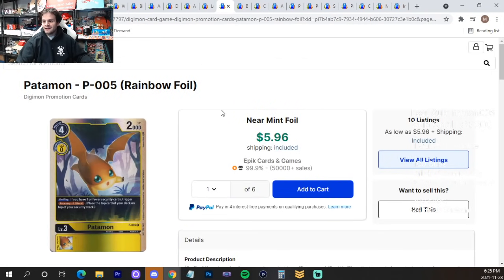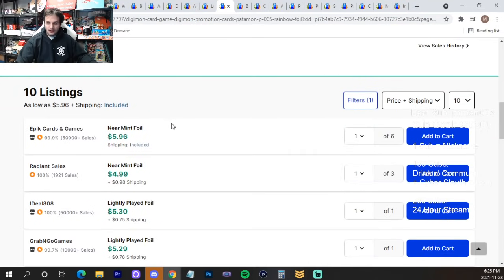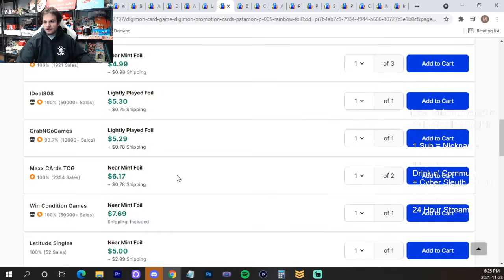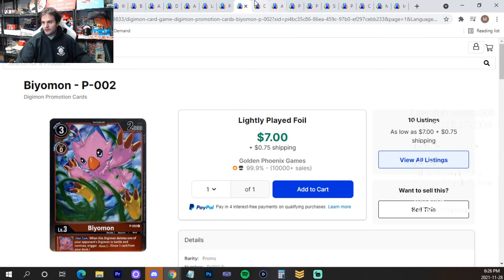Panamon from the promo original is at $16. I'm expecting it to go down in price — not right now since Yellow is still good, but when the structure decks come out and EX01 comes out it'll drop. If you have Panamons, probably sell them now.